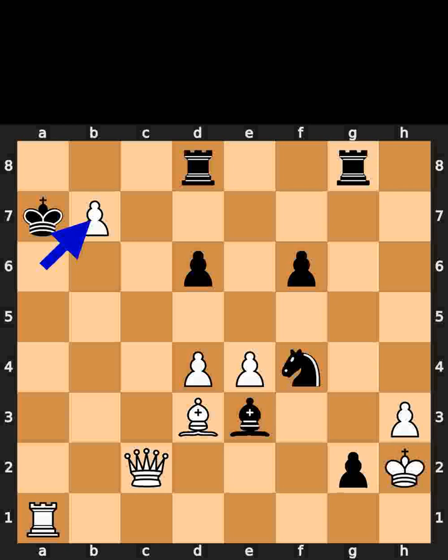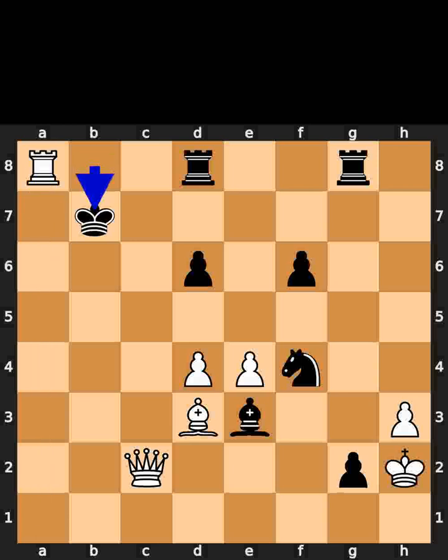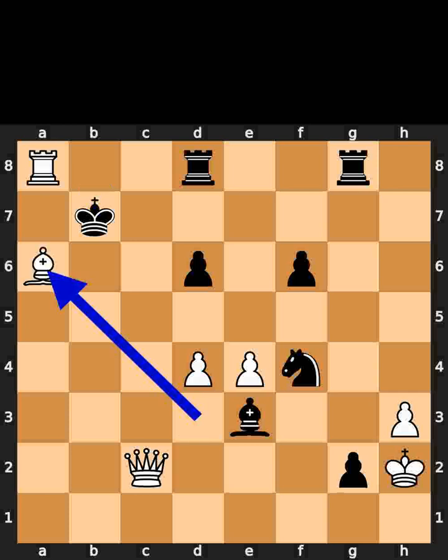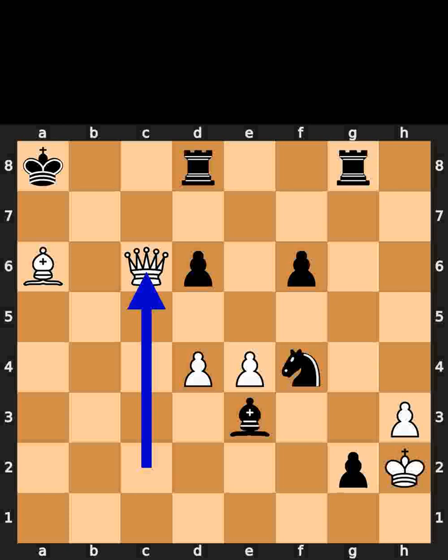White takes the queen on b7 using the pawn, with check. Black plays king to b8. White plays rook to a8, check. Black takes the pawn on b7 using the king. White plays bishop to a6, check. Black takes the rook on a8 using the king. White plays queen to c6, check.